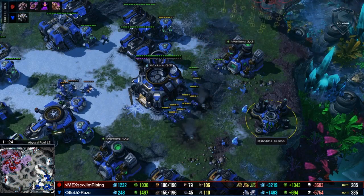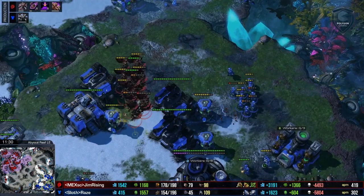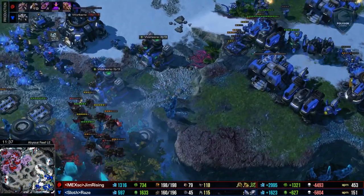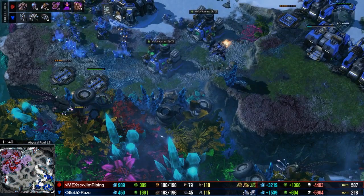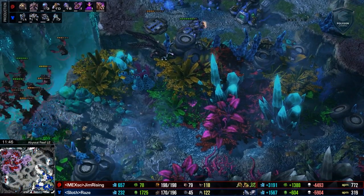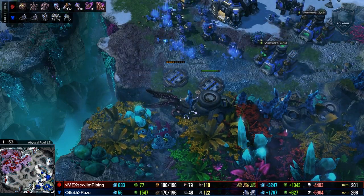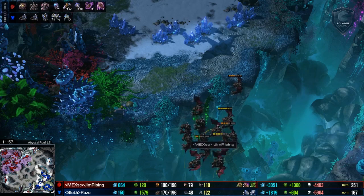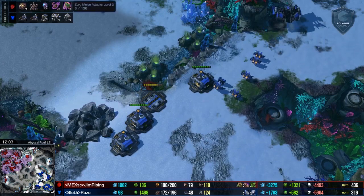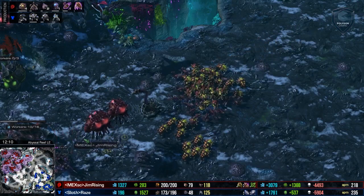Raze trying to get his Marines to sandwich Jim Rising's Mutalisks, as he's been trying to do all this game. Jim Rising forced to move out over some Marines. A Thor almost exposed to that missile turret, but does manage to pull out and parks it right here for a while as he takes a sixth base. Two upgrades right now for Sloth Raze — two upgrades are going to be a little bit delayed when you are doing a Mutalisk style. He does have plus-two flying attack in progress and plus-two melee attack in progress now. So taking it slow, but definitely still getting those upgrades is Jim Rising.